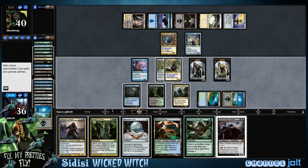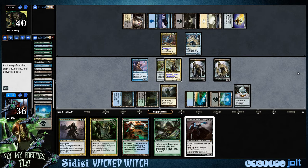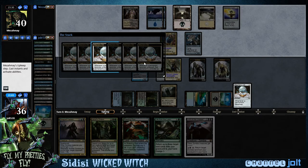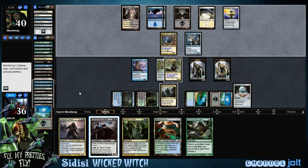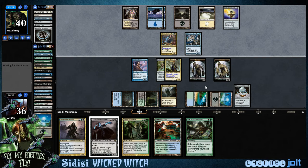Let's get down Diregraf. I like Mesmeric Orb because it triggers for each thing that untaps. I'm going to hold off on attacking right now. With Sidisi, you kind of want to get a bunch of zombies out so you can almost get an alpha swing. We do have two zombie lords we can deploy next turn off Breeding Pool. Let's go ahead and yield to this Mesmeric Orb trigger.